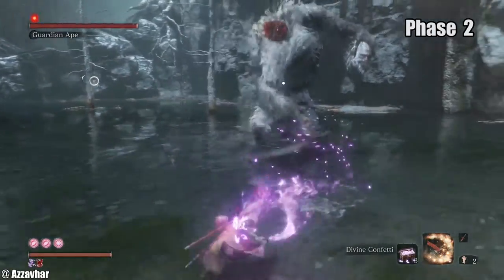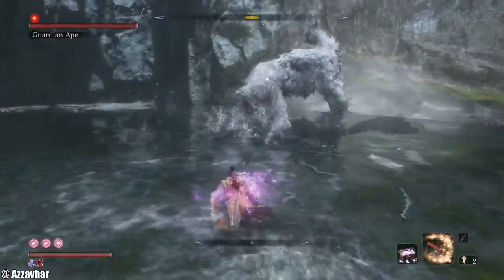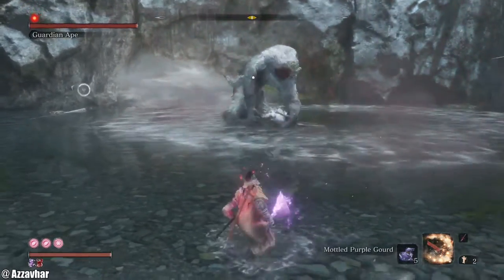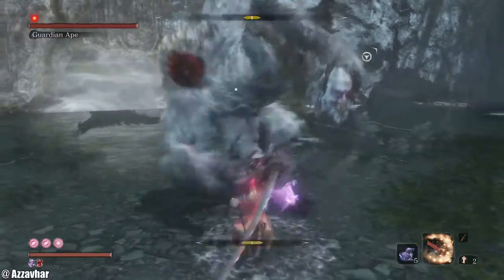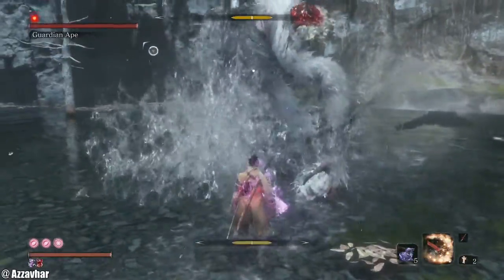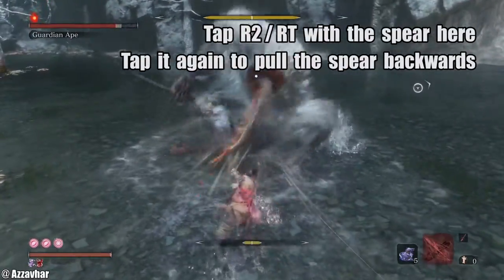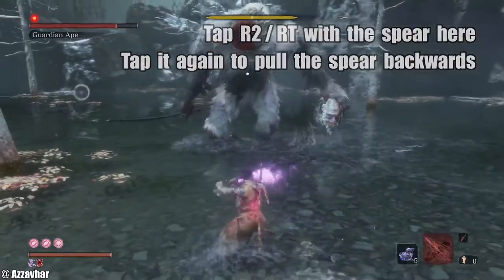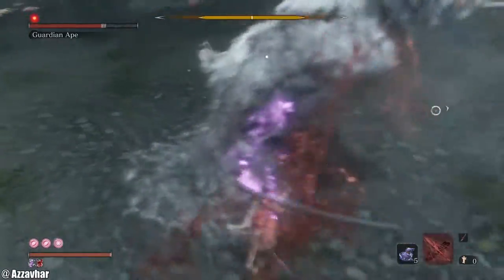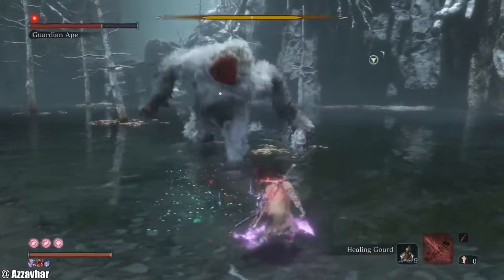Phase two. So his scream — we can use the purple gourd at the start of this phase to protect against the terror status and terror build-up. If you can parry that, you can also do massive damage to vitality using the spear, pulling the centipede out of the ape's head. Jump to avoid the perilous attack. He's going to use the scream — that's why you can use the purple gourd. In this phase it does protect against that terror status a little bit.